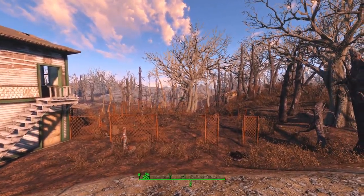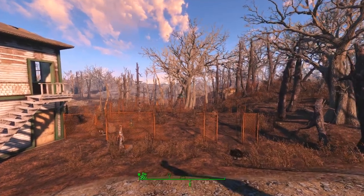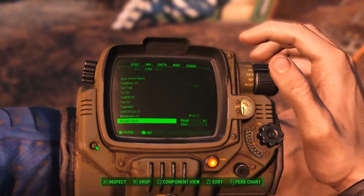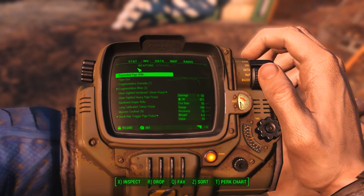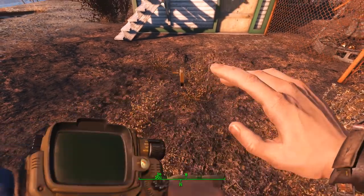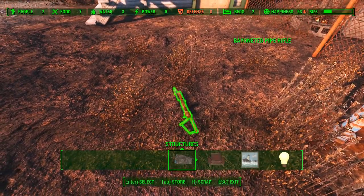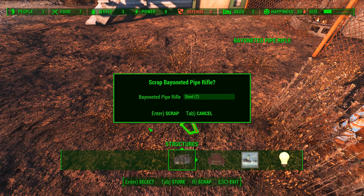What we can build, however, is a simple machine gun tower, so let's get started with that. Before we do, let's take a moment — if you find yourself low on metal or wood and you have some weapons that you don't necessarily need, like this bayoneted pipe rifle, not necessarily worth it to keep or to sell, you can press R to throw it on the ground. Open up your settlement interface, focus on the rifle, press R again to scrap it, and you will be rewarded with 7 steel.